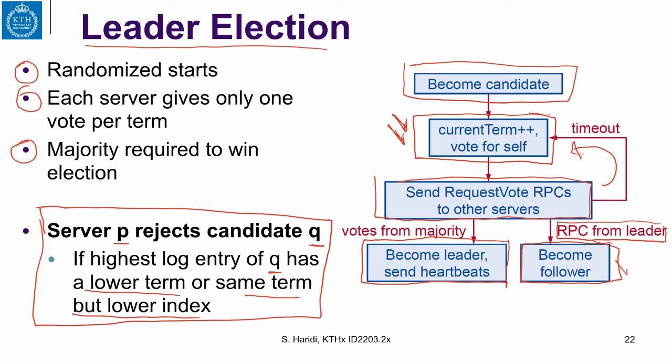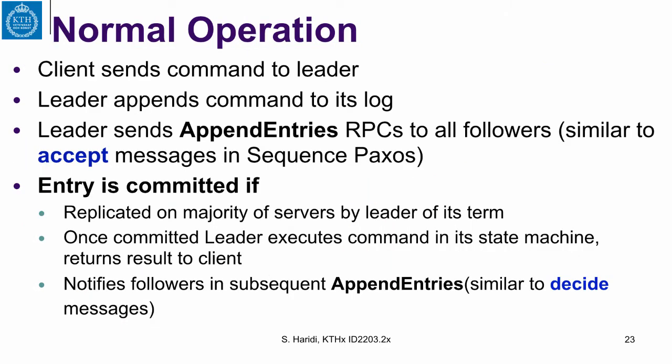This means you will accept only a candidate which has an equal or higher term than your own, or even if the term is equal, you accept it if it has the same length or longer sequence. This is exactly the so-called max condition that we had when doing Sequence Paxos. Now let us look at normal operations.